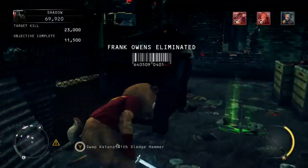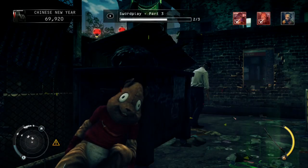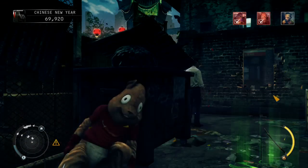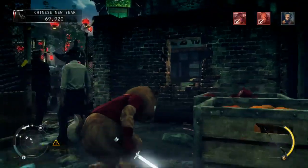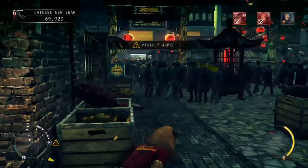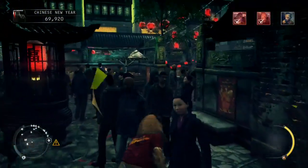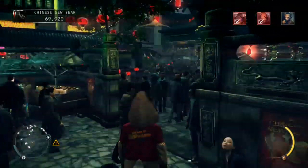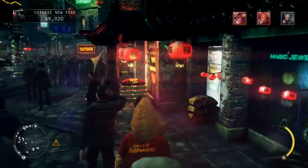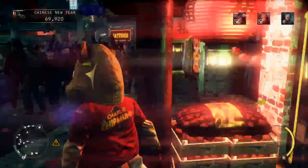Just wait for the store clerk to finish his cigarette again, then head out through the gap in the wall. Use cover as much as you can and just head out, then we're just going to head round to the right. Use instinct if you see yourself being noticed by any officers, and just turn your back to them as much as possible and carry on.